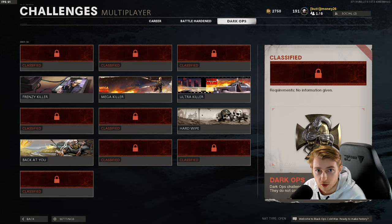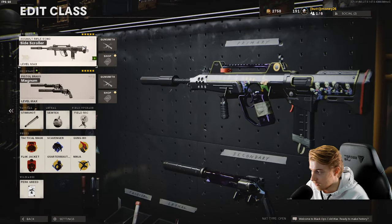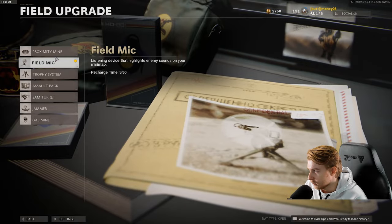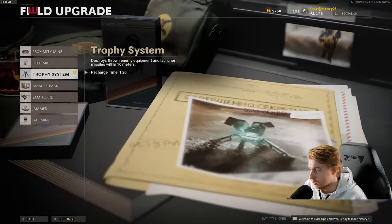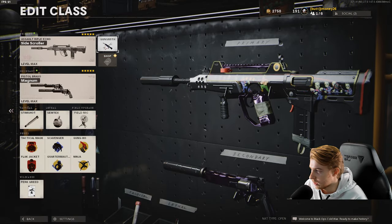The last one is just complete all Dark Ops challenges, so we have a bit to go. Let's make a class. I have this class called Nuke. The perks are Attack Mask, Flak Jacket, Scavenger, Quartermaster, Gung-Ho Ninja — pretty good setup — with Stim and Semtex. I don't know if Field Mike's the best, probably Trophy System. Actually, Field Mike might be good to see when people are coming in. I'll keep Field Mike for now.